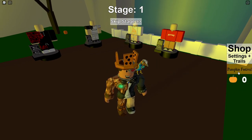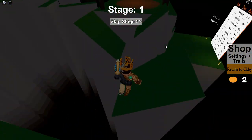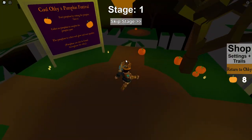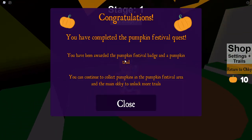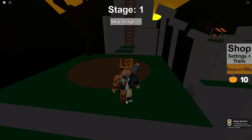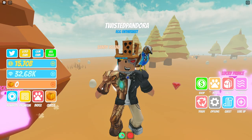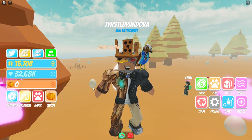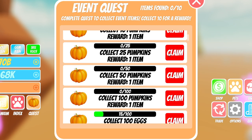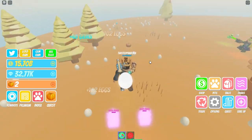If you can't find enough pumpkins in time, don't be afraid to leave and join a new lobby — pumpkins carry over from game to game. Once you get all 12 you'll get the Pumpkin Festival Collector award. Welcome to Cool Obby — click Pumpkin Festival on the right and collect 10 pumpkins scattered throughout the obby. They float around and emit sparkles. Sometimes you'll get one in a location, sometimes two or more. Collect your 10th and you complete the Pumpkin Festival quest.